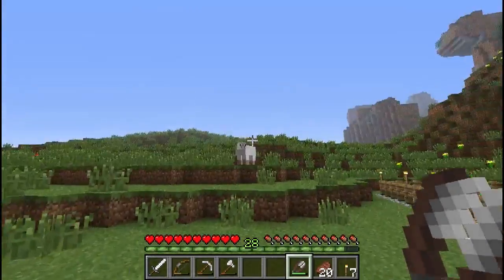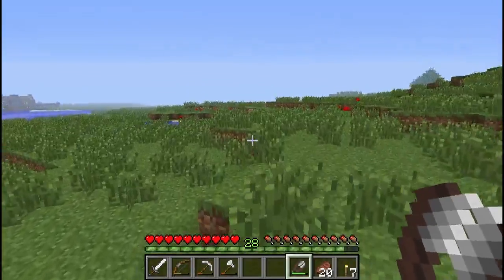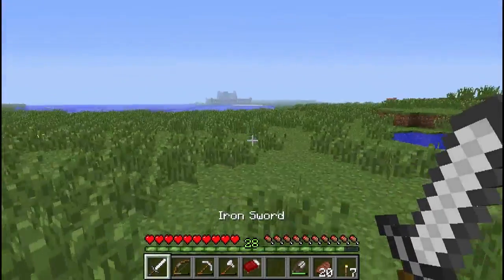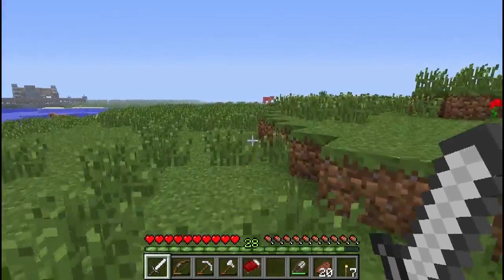As we make our way over there, what I'm going to do is shear any sheep that I see. I'm not going to kill any more animals because I want to keep a natural population of animals around. As we steadily head over there, if I see anything that we should really be killing then I will.